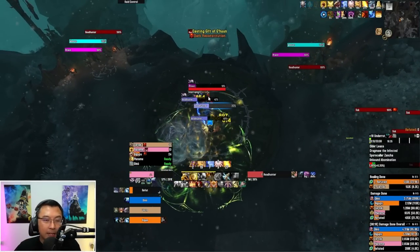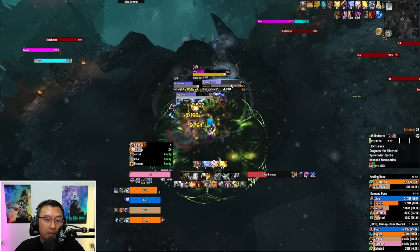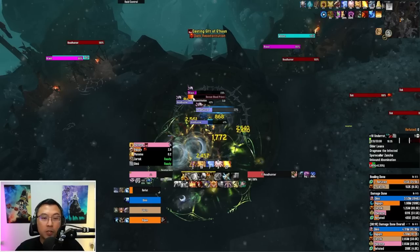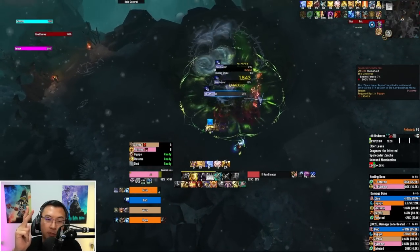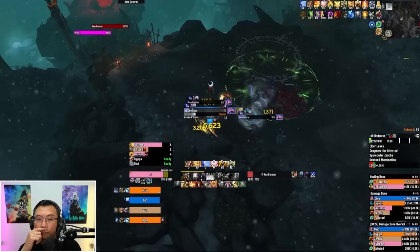Immediately after Gift of G'huun, it attempted to cast something called Dark Reconstitution, which we were able to stop. Dark Reconstitution is essentially a heal on an enemy mob and you don't ever want this to go through. So Gift of G'huun and Dark Reconstitution are the two dangerous abilities a Priest will cast — make sure you stop them. It's really, really important.